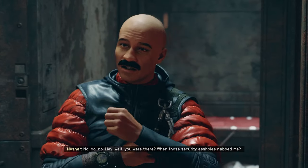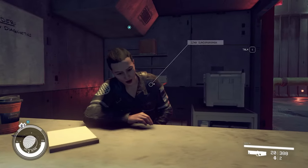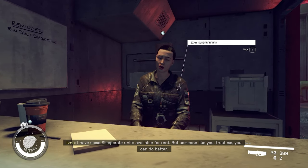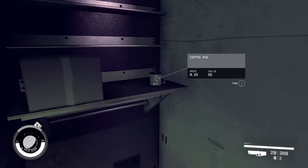Nesher wants you to pick up a package from his sleep crate and deliver it to the liquor store. Go talk to the sleep crate clerk and give her Nesher's password, but don't bother paying the credits to get into the abandoned sleep crate that she mentions — there's nothing in there but TP and a coffee mug.